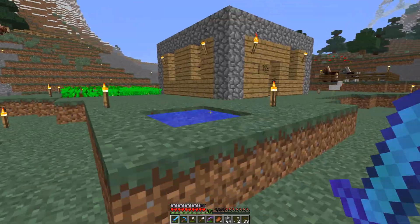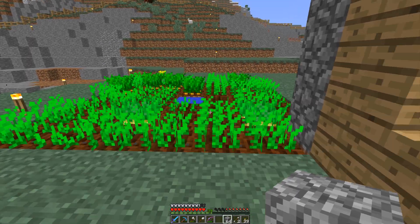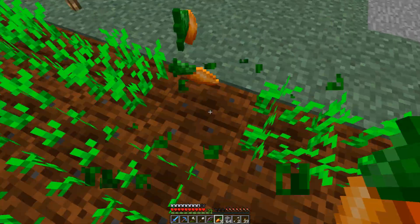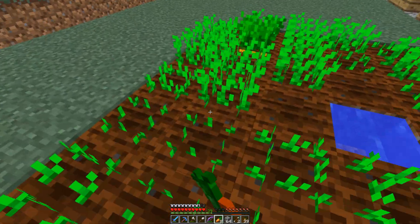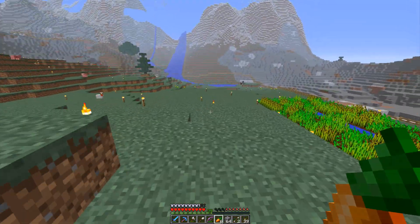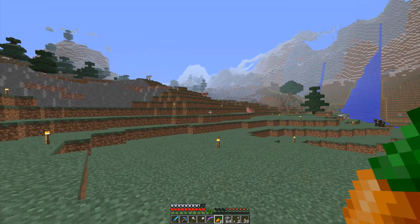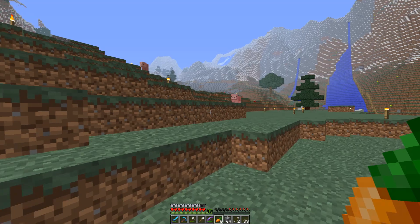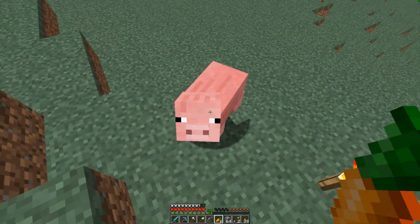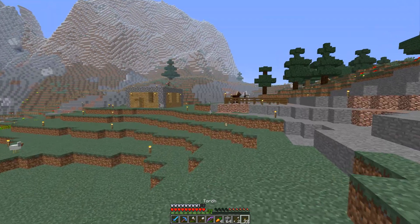We need a lot more animals. I need to get a few carrots and go breed some more pigs, because I haven't done that yet. We get six — that's good for a few. I don't have too many pigs. So there's some over there. Let's get these two guys together — come on, piggy.